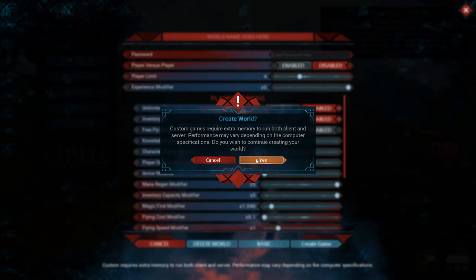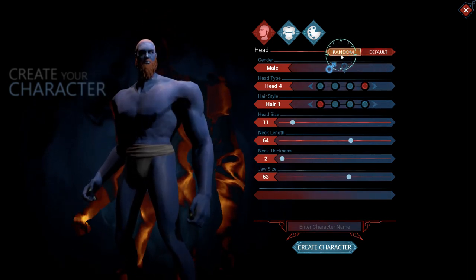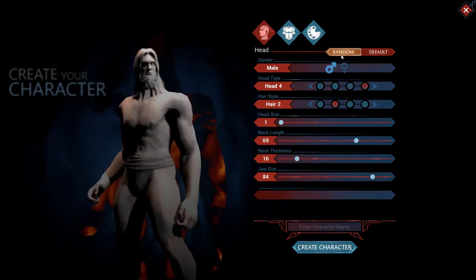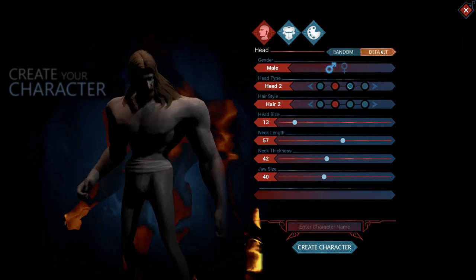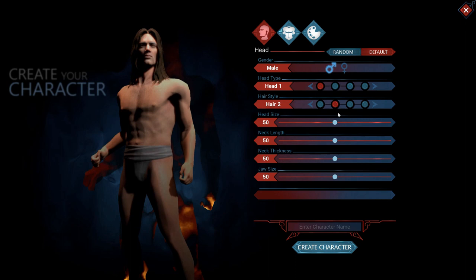Let's continue creating a new thing. Alright, so we have character creation. Just going random, random, random, random, random — oh my god. No, just go to default again. Just give me hair. I'm going to go with the default.